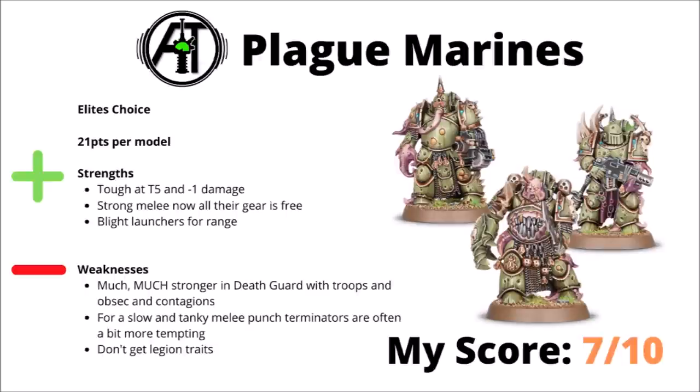Moving on, borrowing from the Death Guard we've got the Plague Marines, 21 points per model and a pretty solid datasheet — Toughness 5 and minus 1 damage, and really quite strong melee as all of their gear is free. A typical unit might take multiple flails plus great plague cleavers and a couple of blight launchers for some range, and be a fairly nasty general purpose threat. Again like Khorne Berserkers though, they do really feel a bit Legion locked. They're absolutely outstanding for the Death Guard where they have far more synergies — their Contagions of Nurgle and Objective Secured — whereas for Chaos Space Marines they just feel kind of okay, and you might well be better off putting it into in-Codex units where you can get more buffs on like Terminators or Chosen. Not getting Legion traits is a bit annoying as well. Overall though, definitely hard to go too far wrong with on the strength of the datasheet alone — I'd rate them a 7 out of 10.